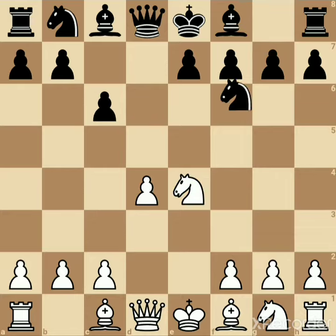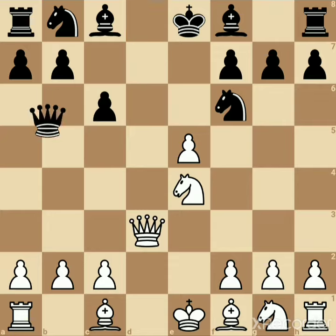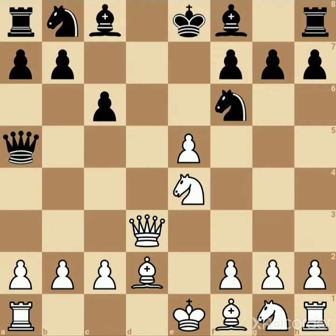Black plays knight f6 looking for exchange. You play queen d3 supporting your knight. Black plays e5 gambit. White takes the pawn and black plays queen a5 check. You close it with bishop d2 and queen takes the pawn.